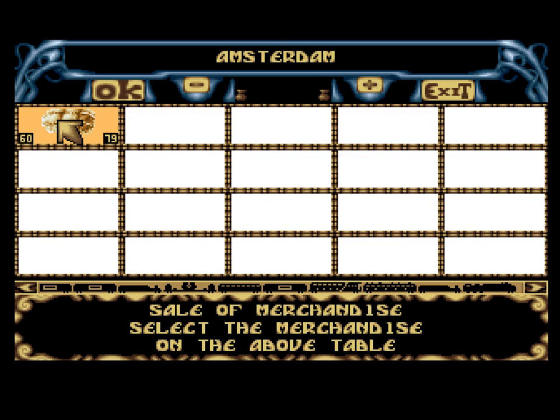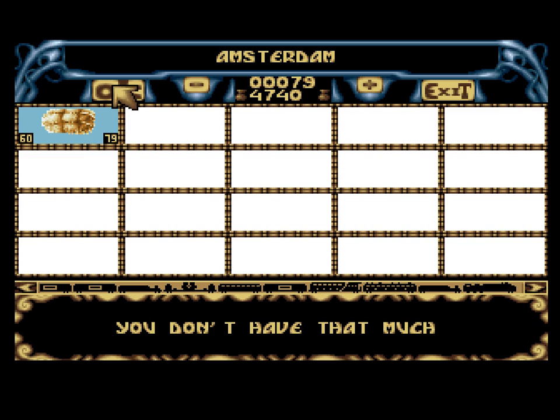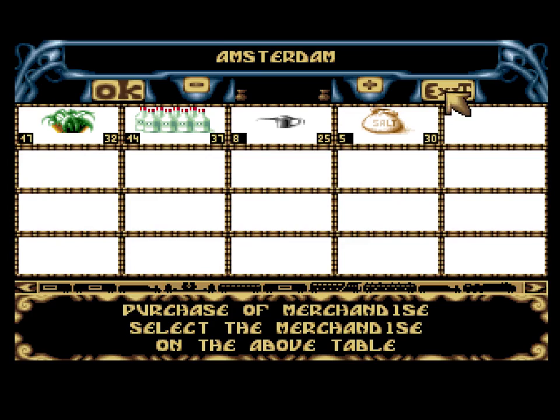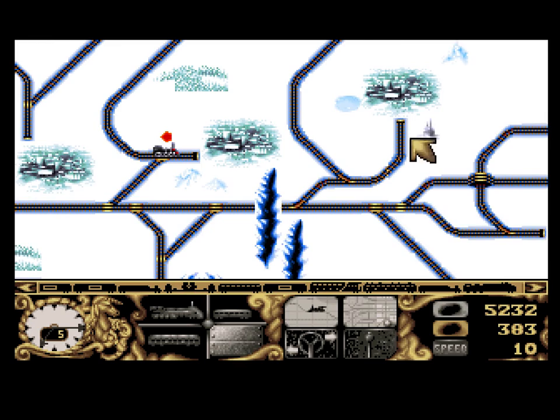Amsterdam. Now you can sell — and this is why I bought another tender, so that we can carry all the coal. Look at that money just shooting up there, it's insane. I don't know if they did it on purpose, but this is something you can do right at your starting point. And now you have over 5,000 bucks of lignite, and with those 5,000 bucks, you now have a lot of options.